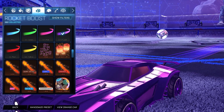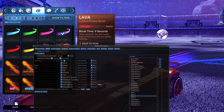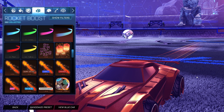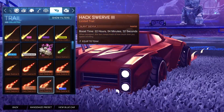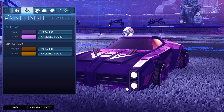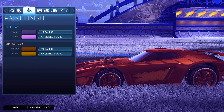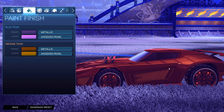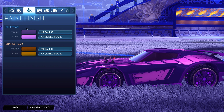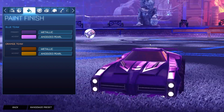For the boost: Ion painted Purple for the blue side and Ion painted Burnt Sienna for the orange side — I have to set the burnt sienna one inside Bakkesmod. No topper, no antenna, no goal explosion. For the trail: Hacksworth 3 painted Burnt Sienna for the orange side and Hacksworth 3 painted Purple for the blue side. I chose the Metallic paint finish because the Rival wheels give off a metallic feel, and Anodized Pearl really showcases that brightness on the inside of the wheels — it looks pretty clean overall.